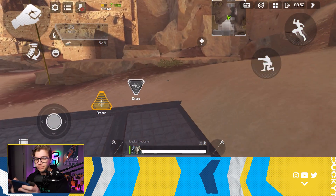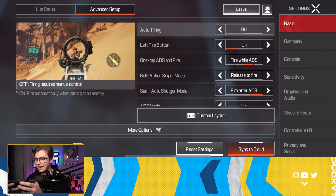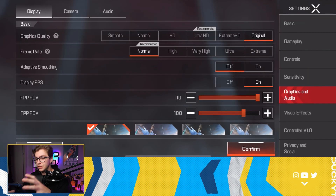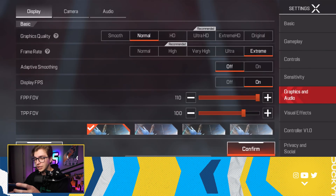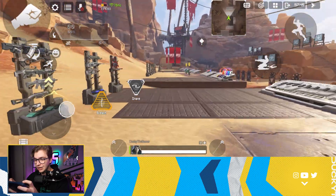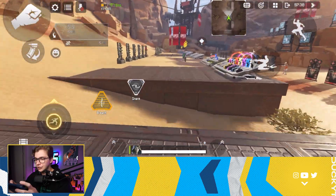If you go to the settings on the iPhone 13 Pro — and I think this might only be on the Pro — there's a frame rate setting called 'Extreme.' The original graphic setting is available on the iPad, but for the Extreme frame rate it automatically kicks you down to normal graphics.